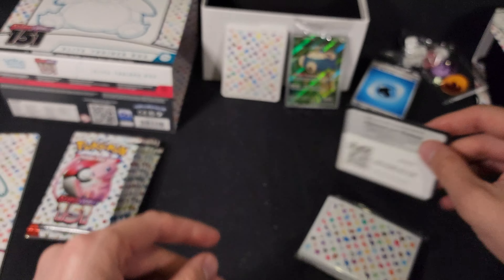Next pack. Code. We have Rattata, Squirtle, Lickitung, Venonat, Seel, Butterfree, Lapras, Butterfree Reverse Foil, Exeggcute Reverse Foil, and we have a Foil Starmie. And a basic energy. We have three packs left — hopefully we can get something good.